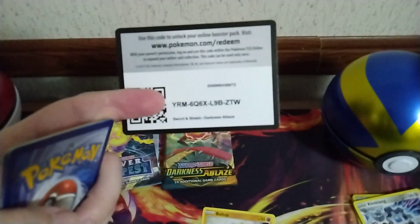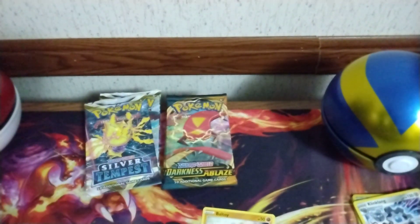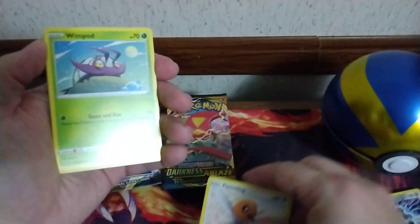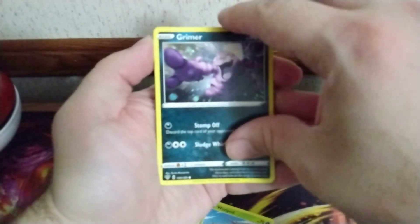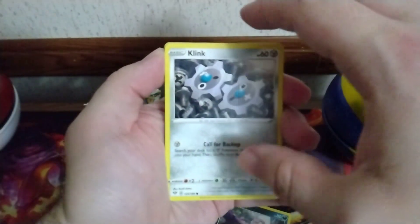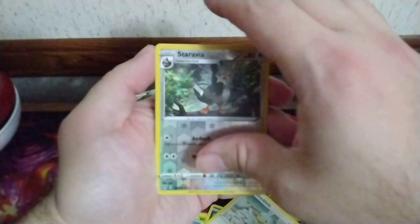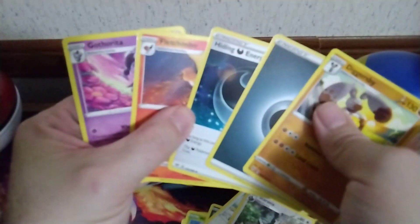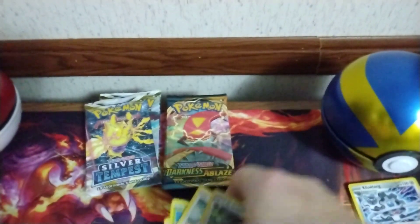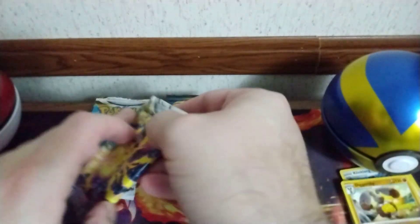So far the pulls have been bad. We got Fletchling, Fletchling, Whimsicott, Whimsicott, Grimer, Clefairy, Ducklett, Whimsicott, a Reverse Starmie, Zarude, and a Diggersby Regular Holo.